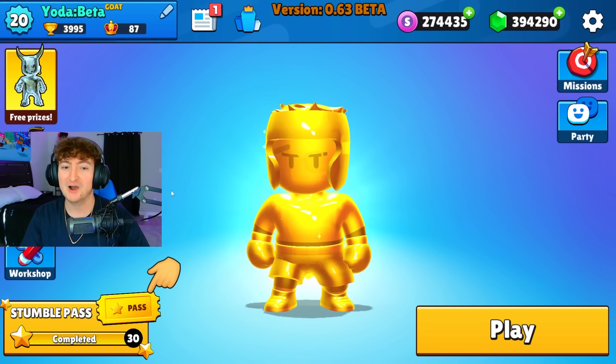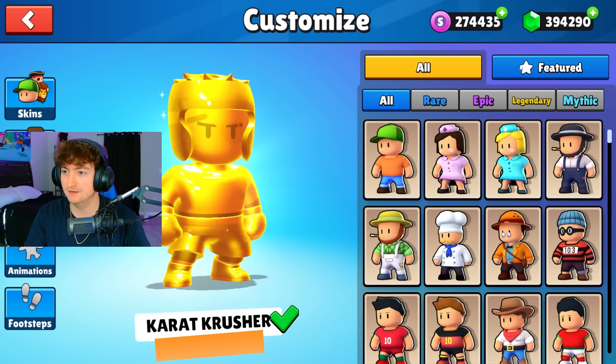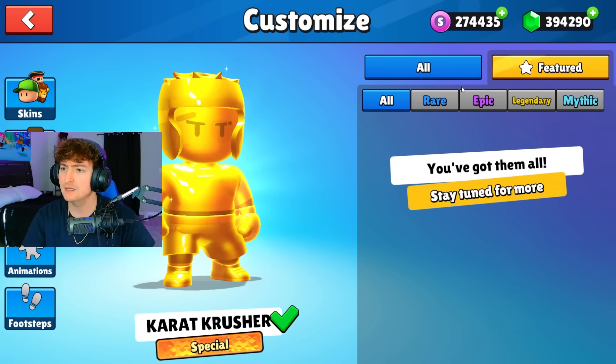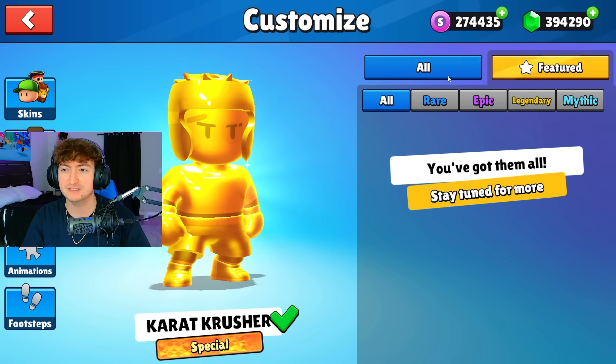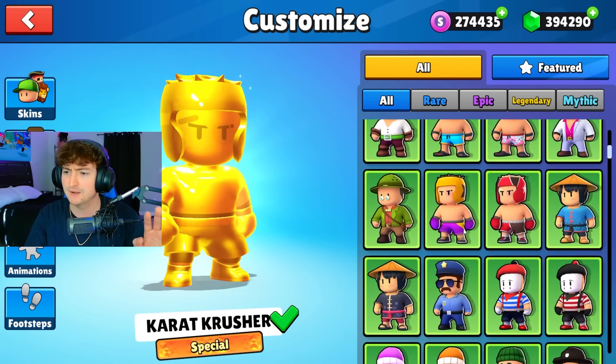I also like the Pac-Man map. Now let's take a look at the cosmetics. Wait, this is a brand new screen — we have a featured tab now. Interesting. Maybe they're gonna allow us to favorite different skins so we don't have to scroll through the entire page. At least that's what I would hope for.